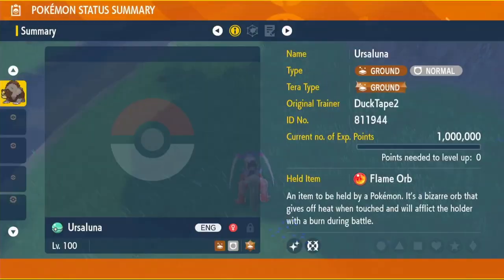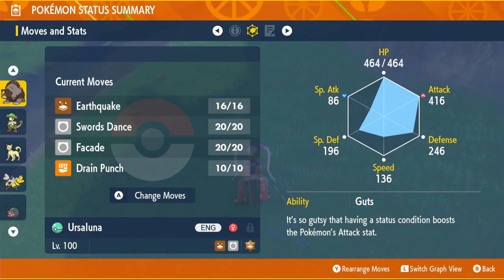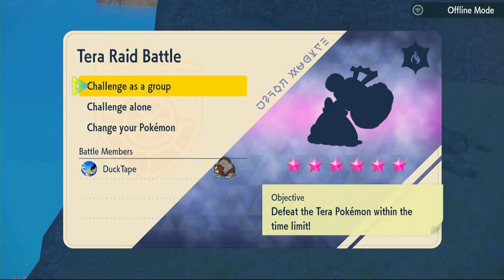After you have it, that will be the full build. Smash the like button if you're enjoying this video so far and we can get into those raids. First up we have a six star fire type Tinkaton - let's see how it goes.